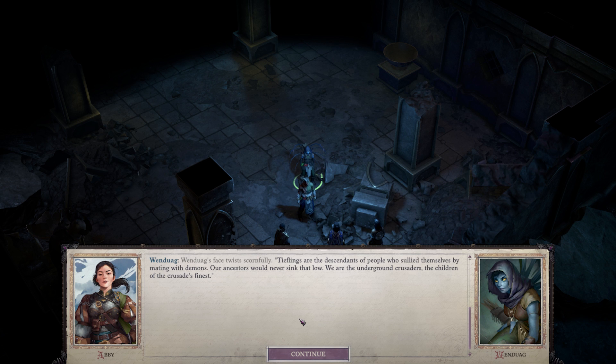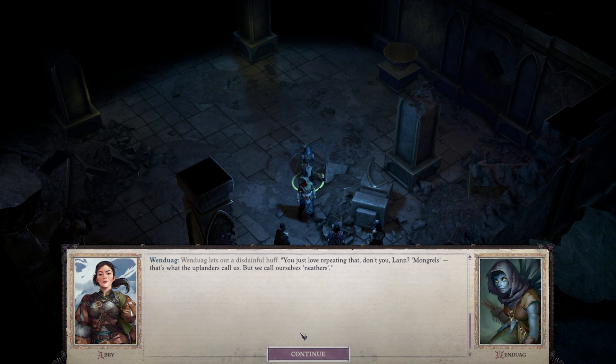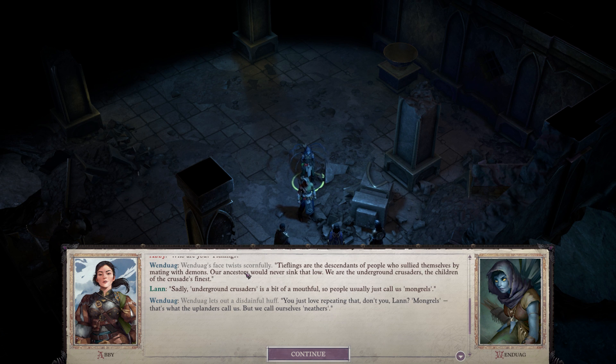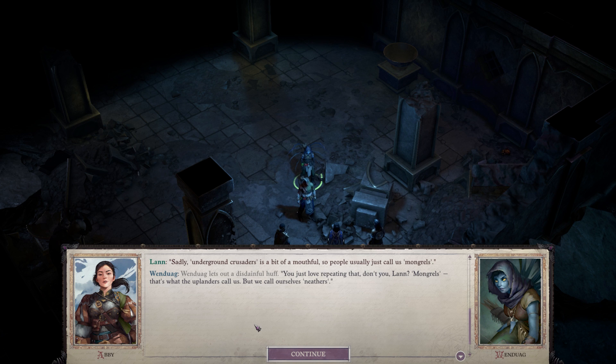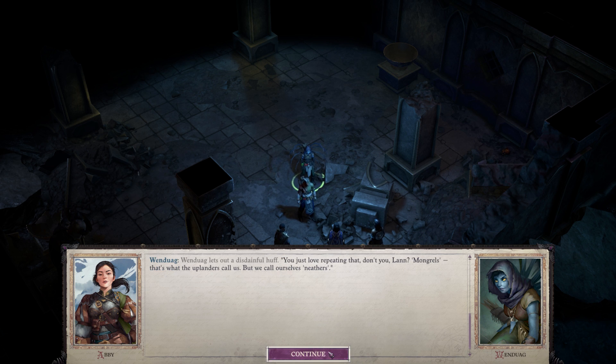Tieflings are the descendants of people who sullied themselves by mating with demons. Our ancestors would never sink that low. We are the underground crusaders, the children of the crusade's finest. Sadly, 'underground crusaders' is a bit of a mouthful, so people usually just call us mongrels. That's what the uplanders call us. But we call ourselves Neethers — because they're neither a crusader nor a demon kind of thing. They're nothing as in there's no technical classification for them outside of mongrels. Neethers is actually a really cool way to describe them.